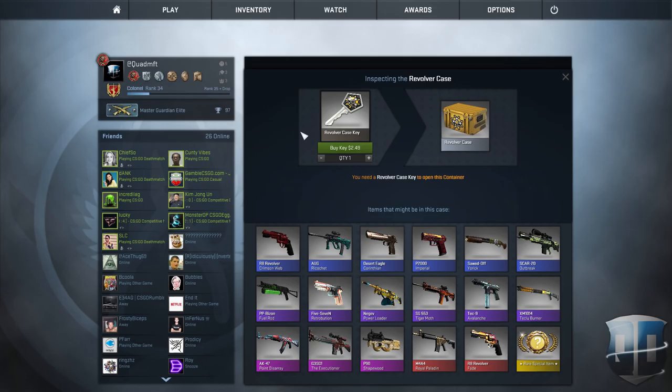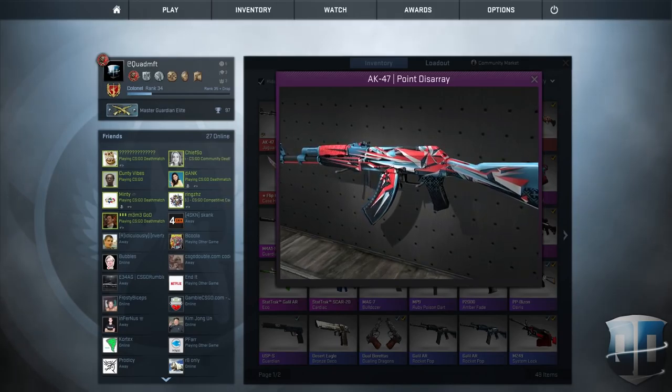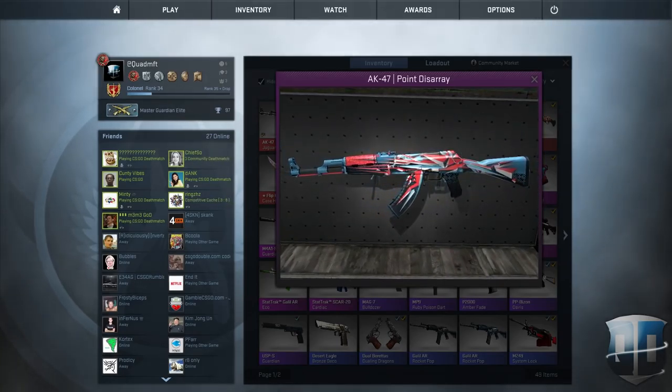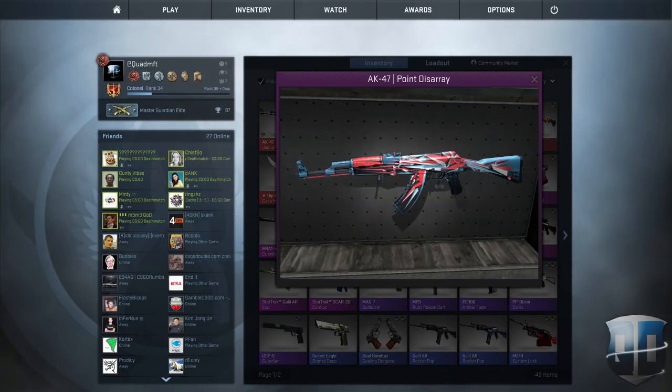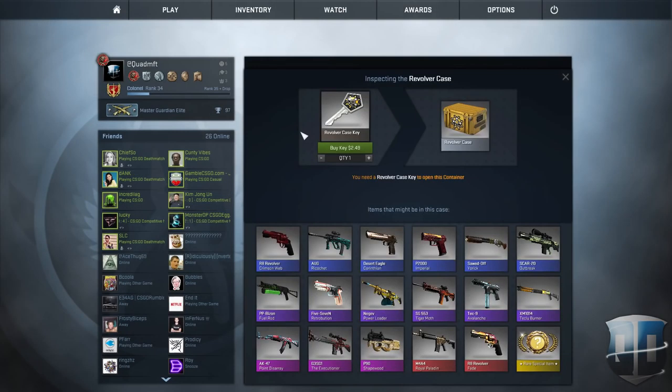The next one has got to be probably one of the best skins in CS:GO right now — the AK-47 Point Disarray. Absolutely gorgeous. It kind of reminds me of the Front Side Misty — doesn't really look like it — but it's a gorgeous skin. Wow, I'm going to get that skin for sure. The next one — I'm glad they're adding another skin for the G3SG1. It's a beautiful skin; they released the Flux in the last Shadow Case, and I'm glad they released another one — the Executioner. It's good that they're paying attention to guns that don't get that much play.